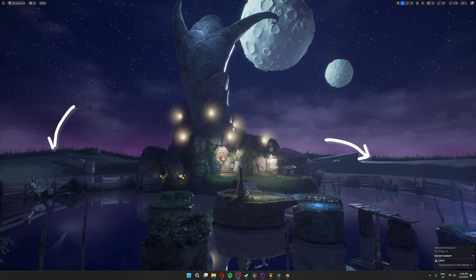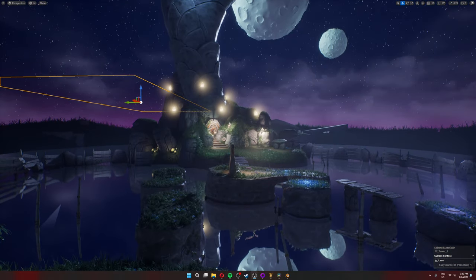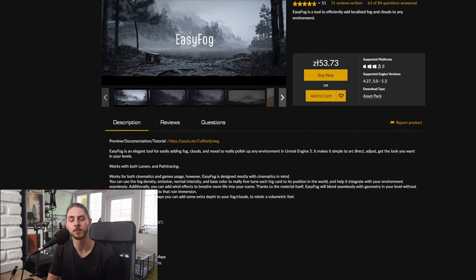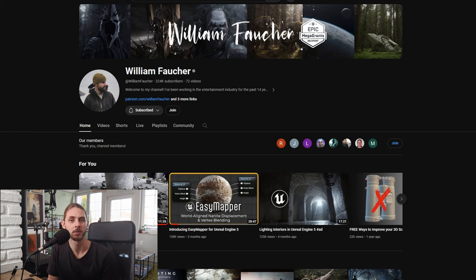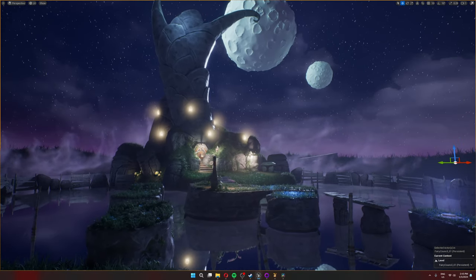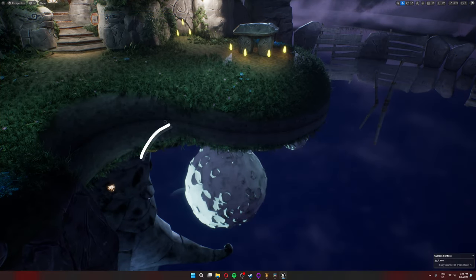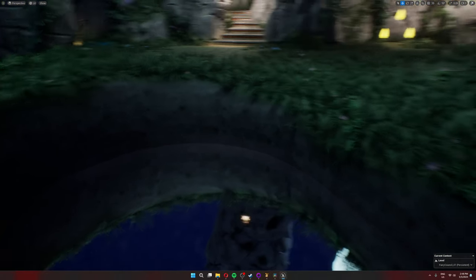I'm not really a fan of how bright the background is, so I'll put it in shadow by dropping these huge planes in the sky. In the original, there are also foggy clouds in the background. For the fog, I bought William Foucher's Easy Fog asset for Unreal Engine — they look really nice and are super easy to use, so I definitely recommend them. I also put a fog card flat on the ground here; it brightens up the darker areas to simulate fog gathering in cavities.